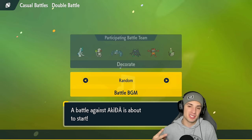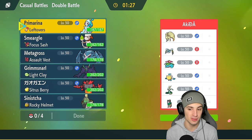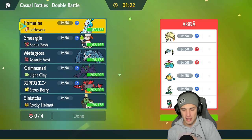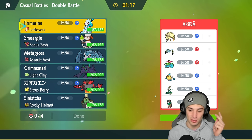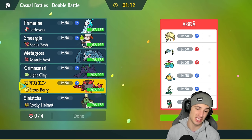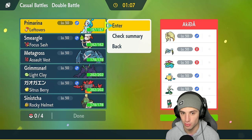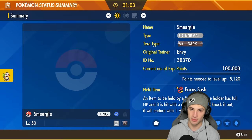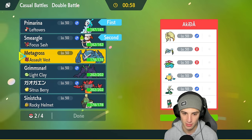We sweep match one with Primarina. Hopping into our second match — I would love to use Smeargle with Primarina here. We're going up against a sun squad with some water Pokemon — sun slash rain. They've got Pelipper setting rain and Ninetales setting sun, plus Araquanid, Venusaur, Goodra, and Gholdengo. Incineroar's not bad here but if they set rain it gets a bit awkward. The sun is looking like a threat.